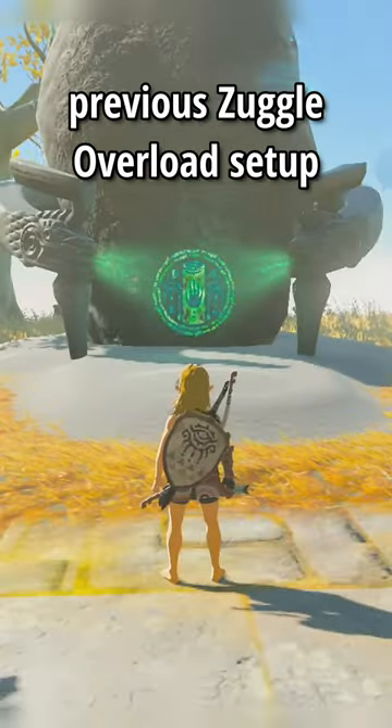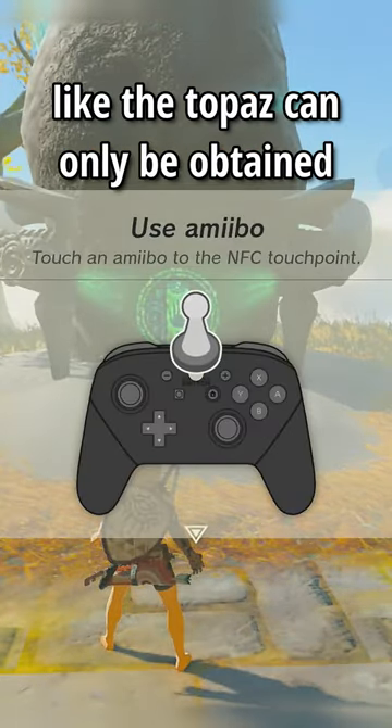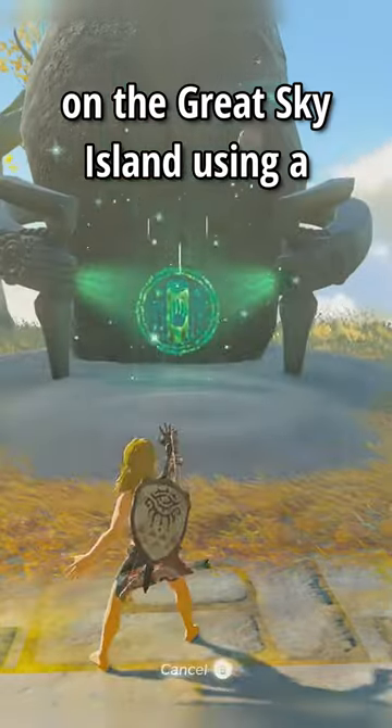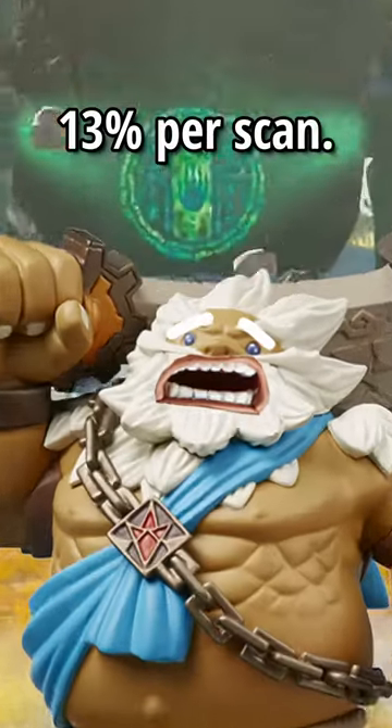It's quite a bit faster than the previous zuggle overload setup, but unfortunately a shock source like the topaz can only be obtained on the Great Sky Island using a Daruk Amiibo, and the chance of getting a topaz is only 13% per scan.